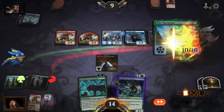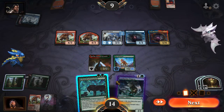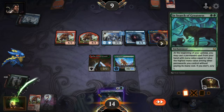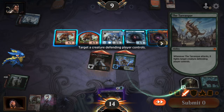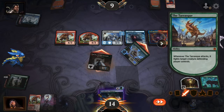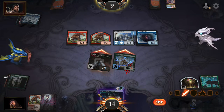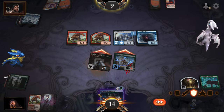Ask and you shall receive — a Tarrasque. Auto pay, in search. Get out of here, people. All right, what are you going to do now, opponent?